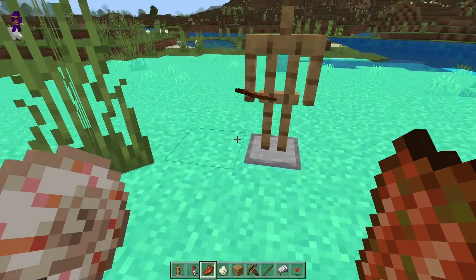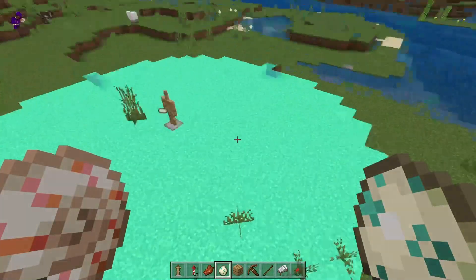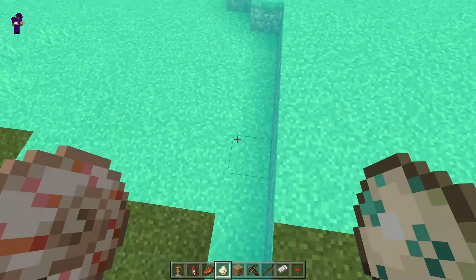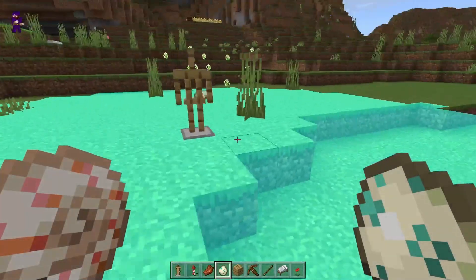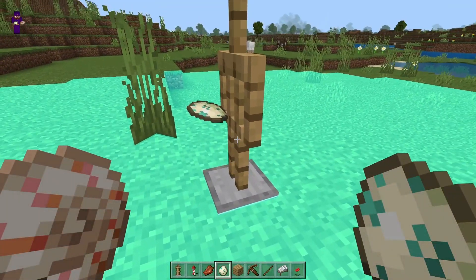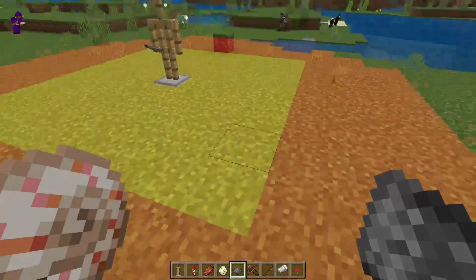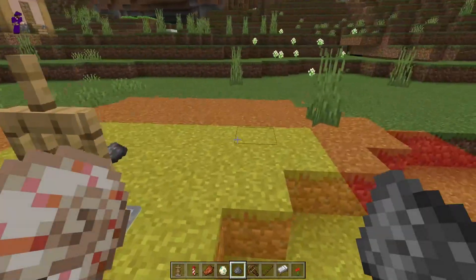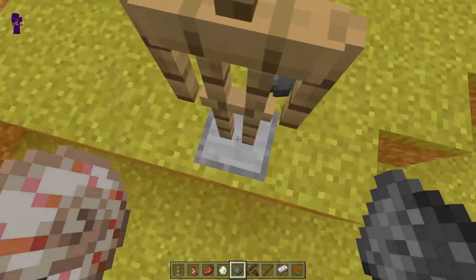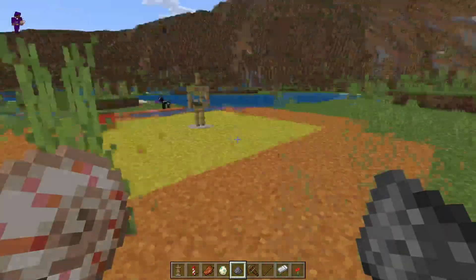If you put a piece of rotten flesh or a turtle egg in the armor stand's hand, you will see the radius for which zombie piglins and zombies will target a turtle egg. Anywhere inside of this radius, a zombie or zombie piglin will try to stomp on the turtle egg where the armor stand is standing. And if you put gunpowder in the armor stand's hand, this is the scare radius information — cats will scare creepers as long as they start inside of the yellow area and will run outside of the orange area.